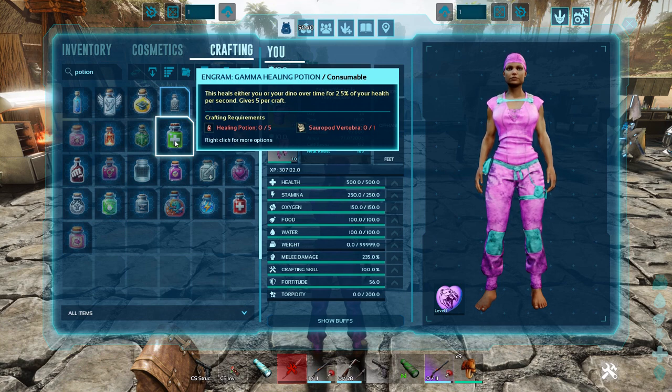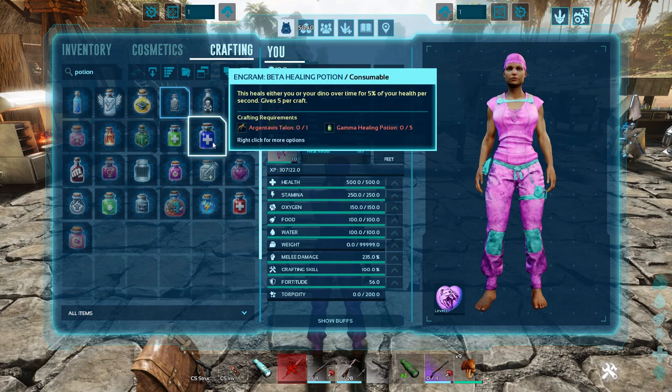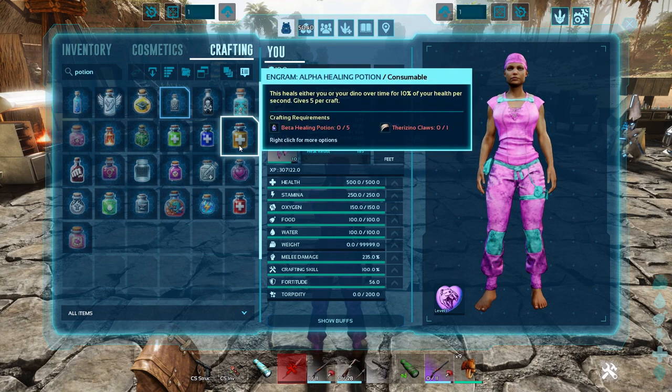There are different levels of healing potions. The Gamma Healing Potion heals you or your dino over time for 2.5% of your health per second and gives you five per craft. The Beta Healing is 5% of your health per second, also five per craft. The Alpha Healing Potion heals 10% of your health per second and also gives five per craft.